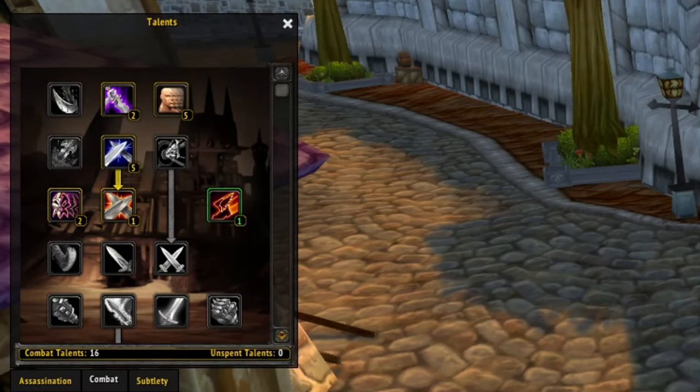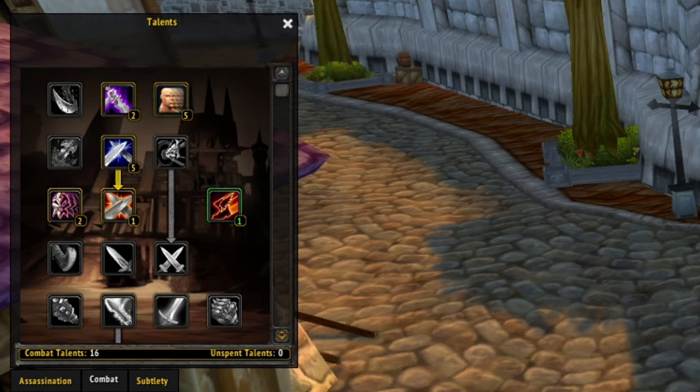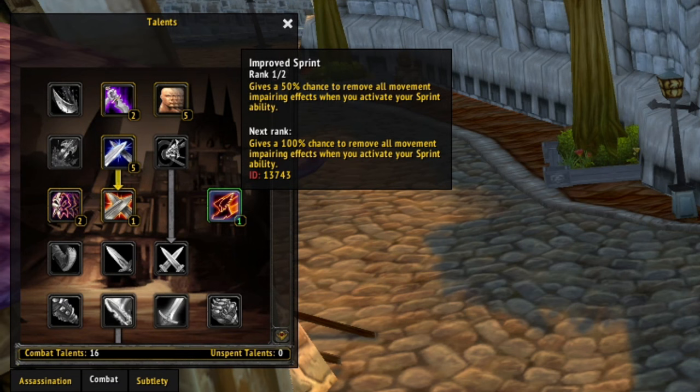Here's the talent tree we went with: 0/16/0. We have 2 in Sinister Strike, 5 in Dodge, 5 in Deflection. We did grab Riposte, 2 in Endurance, and 1 in Improved Sprint mainly for the 50% chance to remove any impairing effects that could really hurt us when we're trying to tank a dungeon.